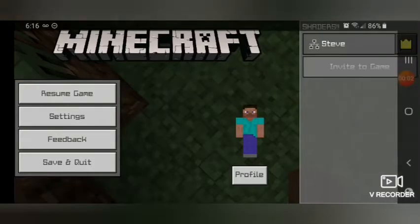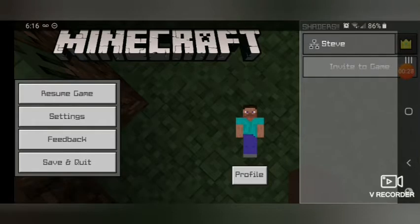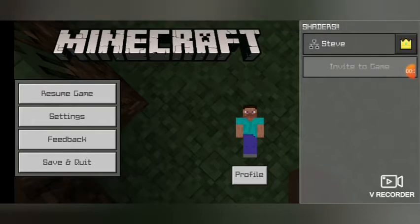Hey guys, welcome back to another video! Today I found this Mod Master game for Minecraft and I got a shader that actually worked. I was gone because I downloaded a shader that was complete trash — it turned my entire Minecraft into just a white madness. But this one looks mind-blowing for Android. This is probably the greatest shader you can get on Android. Do not get the other one because that one would turn your Minecraft into madness.